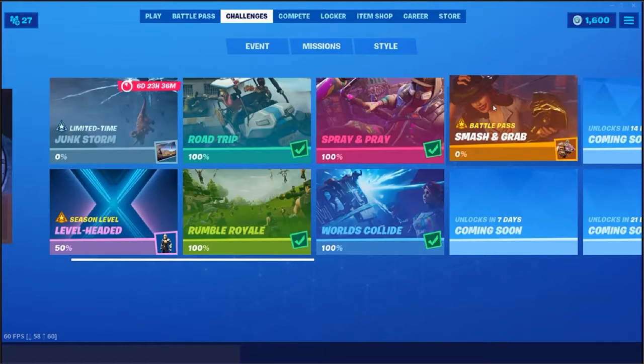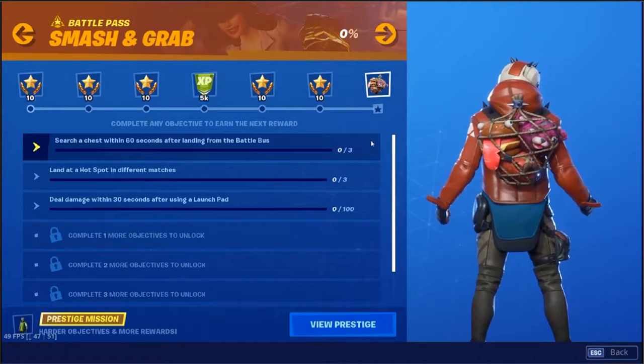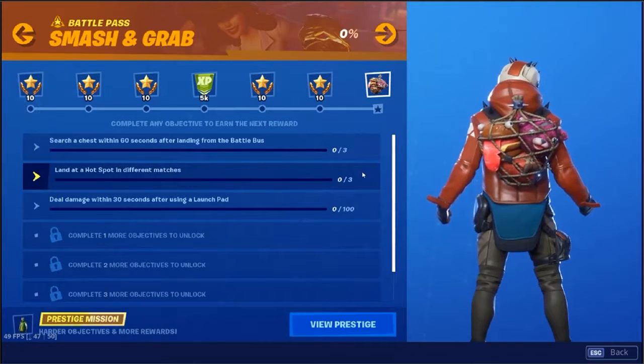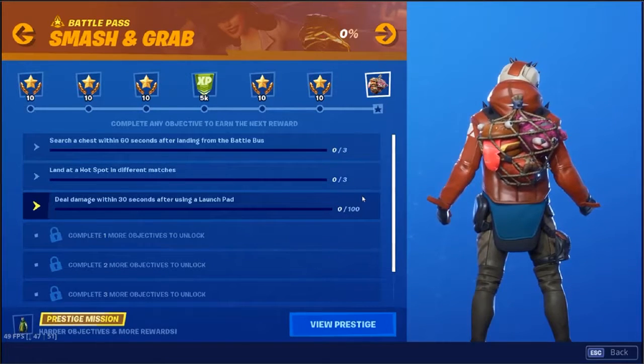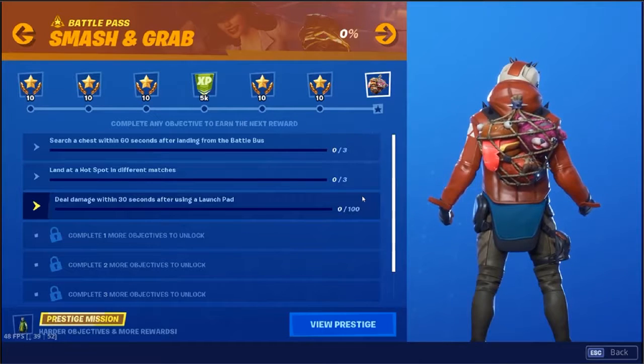I was thinking it was going to be like Yonder, but it's pretty much the same really. So what do we got? We've got search chests within 60 seconds after landing from the Battle Bus, land at a hotspot in different matches — these are the locations with the gold names — and then deal 100 damage within 30 seconds after using a launch pad. Pretty sure you don't have to do the whole 100 damage at one time.